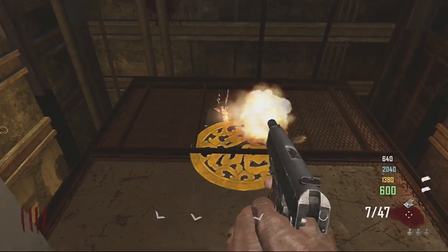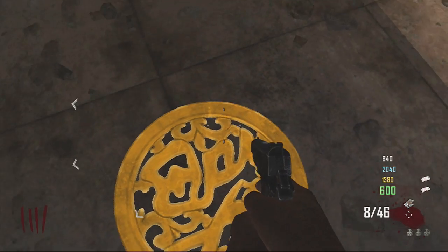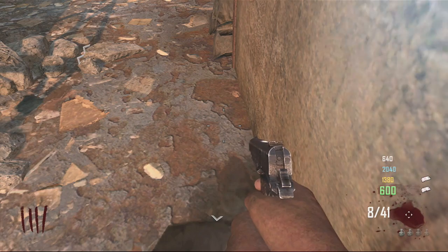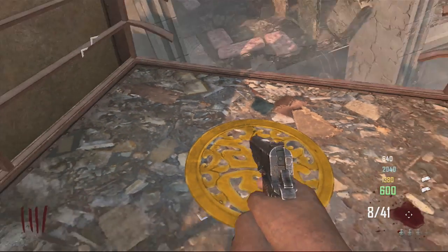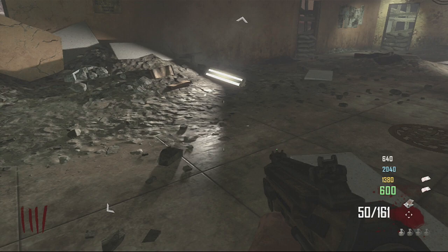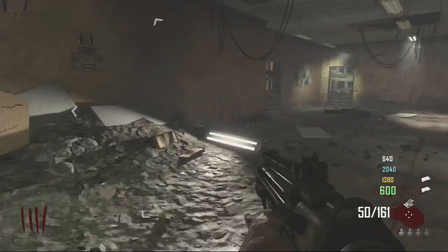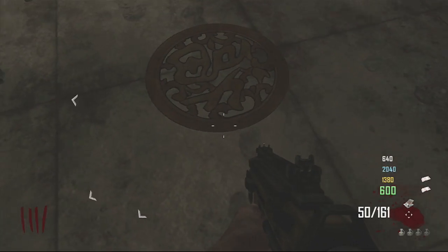The next part of this step is you need to find Chinese symbols that are on the map — not on elevators, just on the floor. There's one on the roof, one near Cooker 5 on the spawn area, one above the AK area, and another one near where the PDW is. You need to step on them in order.